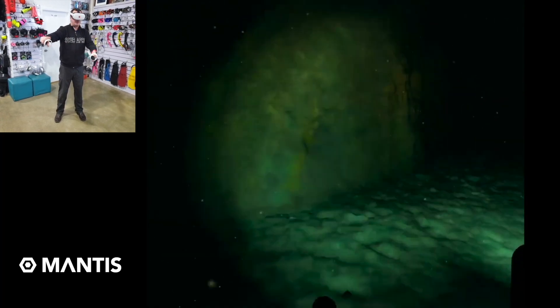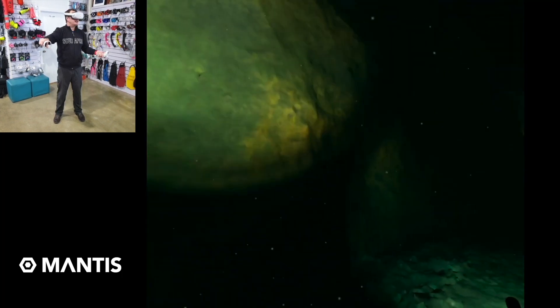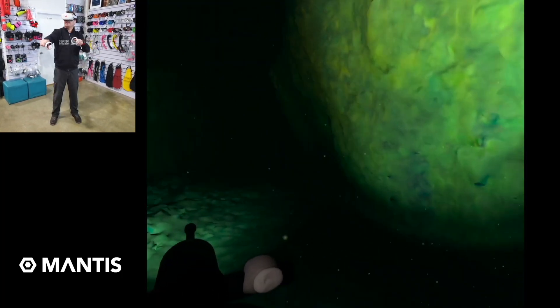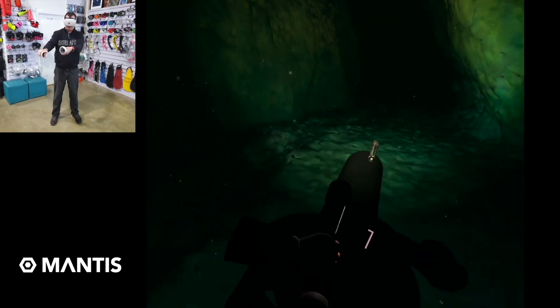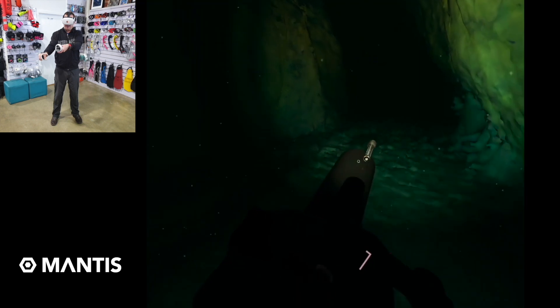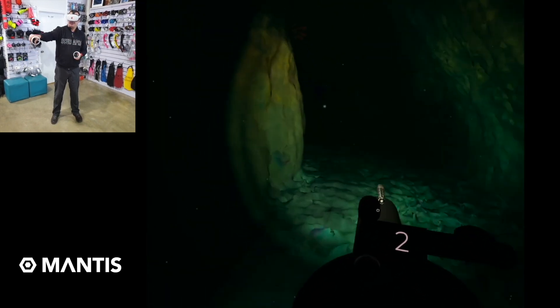So what I've done here is I've grabbed hold of the torch and turned it on. So as well as using the light from the scooter, I can actually move around to the parts of the cave with my other torch, or just to increase it if you want to. I can place it on the hand mount here. And now I've got twice the amount of light.